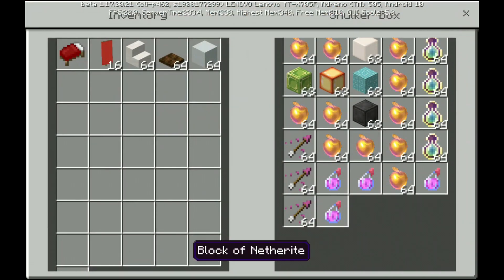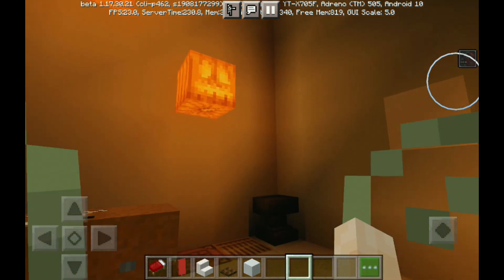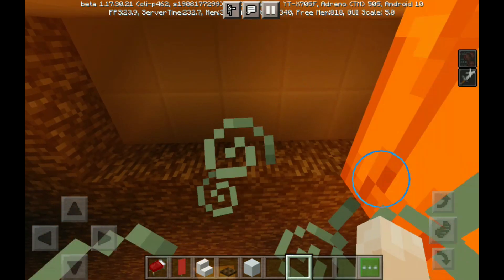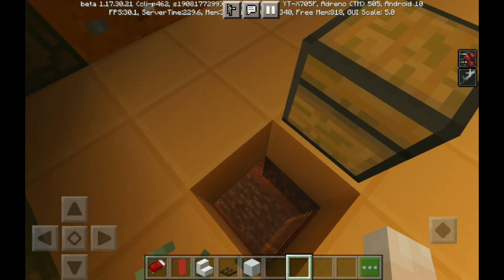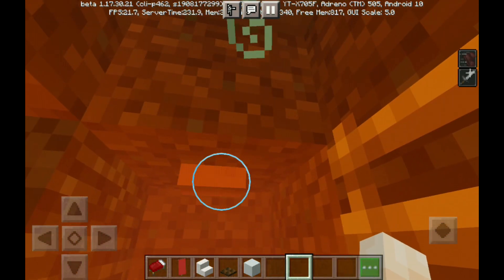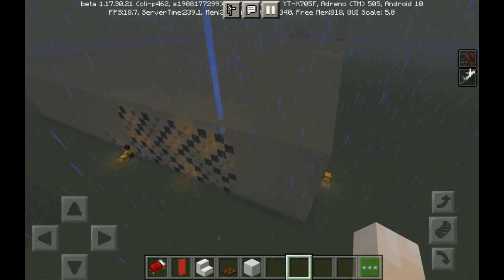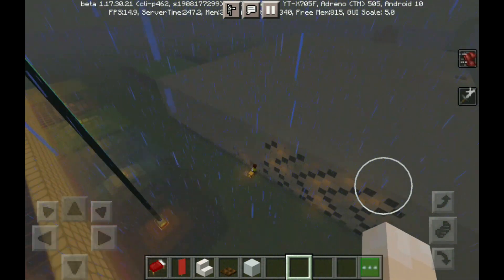And here, goods. Here are blocks of emerald, netherite, and iron. Here is nothing. Here it's a void. And this is how my house looks from the outside — it looks like a big white box, nothing more.